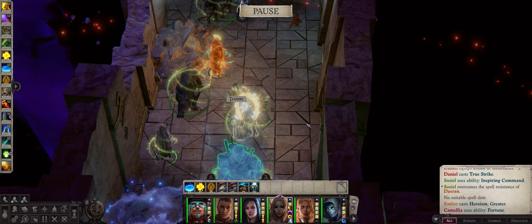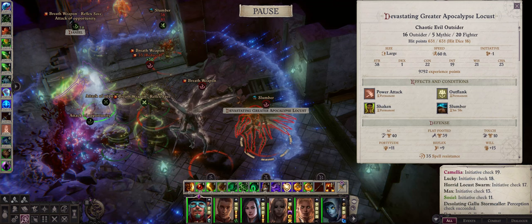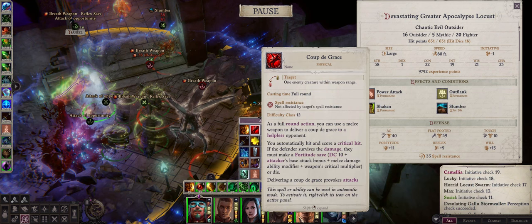The other offensive hexes are a bit more situational. If you've used Amber during the early game then you know she starts with the slumber hex, which can be quite useful. It will attempt to put an enemy to sleep, but it has a will saving throw and if the enemy succeeds they won't be affected and cannot be affected by the hex again for one full day — so basically it's once per enemy. It's very useful during the early game where enemies tend to have low will saving throws, and it has an interesting synergy with the coup de grâce ability. Sleeping enemies will wake up when they take any damage, but they are prime targets for coup de grâce, which will attempt to either hit them for a massive amount of damage with a critical hit or outright instantly kill them if they fail a fortitude saving throw.